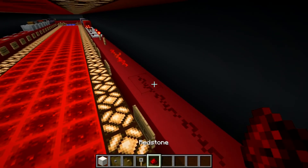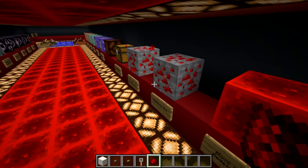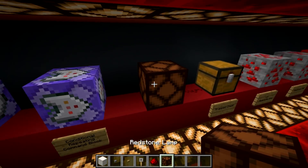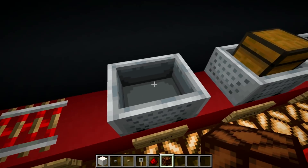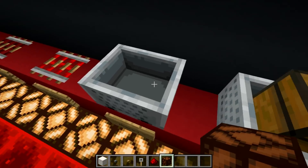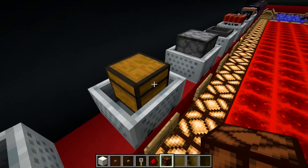The redstone wire has changed subtly, as have comparators and repeaters. You've already seen the ore textures. I already talked about how I think the redstone lamp should be changed. You can see the minecart interior is now a lot cleaner — I'm not really sure about that; I kind of liked the dark black of the interior of the mine cart and kind of want to see that come back.